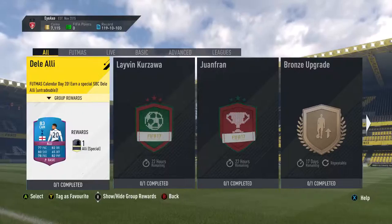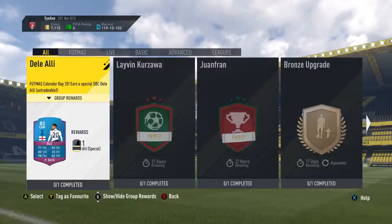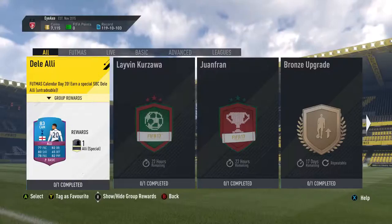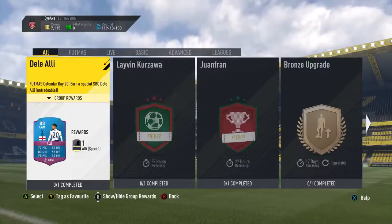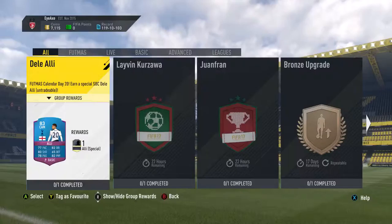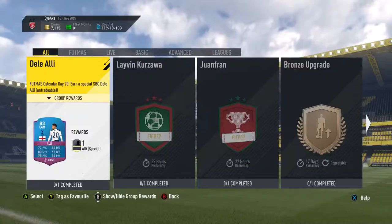First things first, we're going to take a look at some of the upgrades these players have. Starting with Dele Alli — he had an 80 rated original card and he's got 2 plus pace, 6 plus shooting which is incredible, 4 plus passing, 5 plus physical, 4 plus defending, and 4 plus dribbling. That's actually really, really amazing. For only a 3 plus boost he's got nearly 3 plus upgrades on basically every stat besides pace.